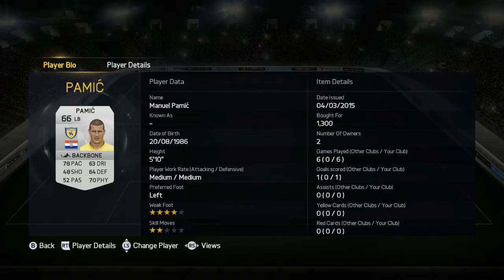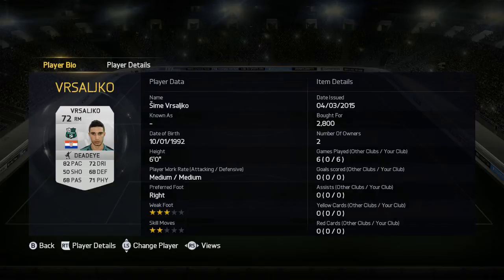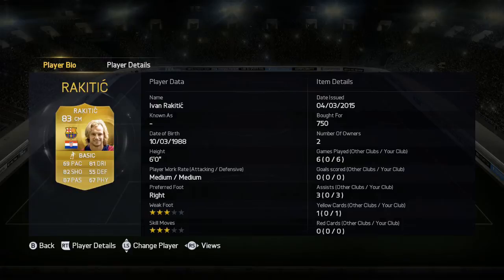And we have Vroslakio — I've probably just butchered his name — an absolute pace horse, so so quick, goes past players easily. Rakitic is the first of the central midfielders, better at camp but his passing is amazing, his dribbling is good, 3 assists for him as well — a solid, solid midfielder.